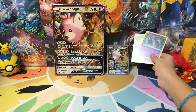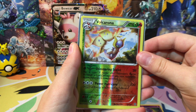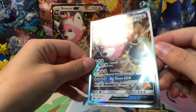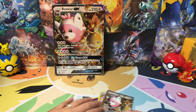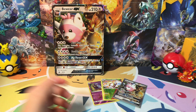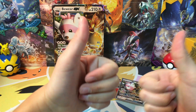Let's do a recap. We have our Oricorio reverse rare, Volcarona reverse rare, and our Beware GX promo card. Well, I guess the first episode we got nothing huge, but we're starting off easy with two reverse rares. I don't have these for my set, so good for me.